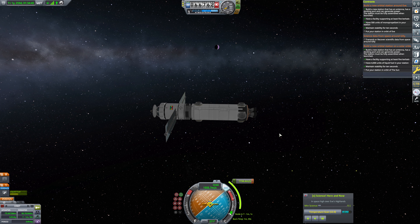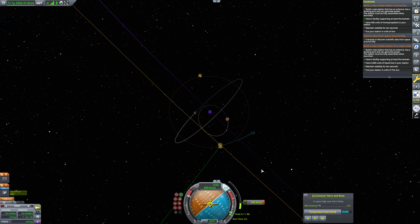Excellent. This is a retrograde burn here, and this is going to put us pretty much exactly where we want to be. So let's just go ahead and position here. Of course, we're going to try to encapsulate Gilly's orbit here. Our contract is to get science data from space around Gilly, but we are going to hold an orbital station around Eve. We're going to need to do a breaking burn at this periapsis. I'm going to go ahead and physics warp here, on stability assist while we're physics warping. That seems to be better at holding steady. We've just got a few seconds left here in this burn.